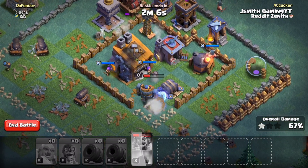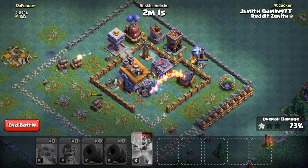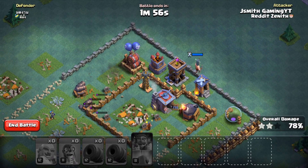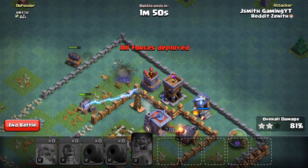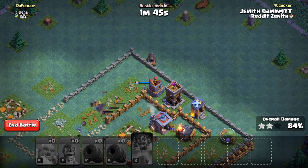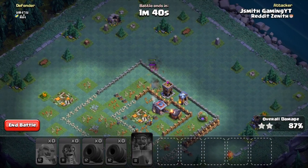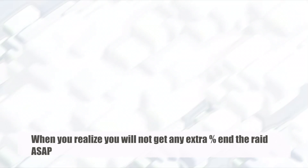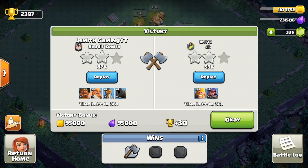The battle machine is just going on a tour — not really sure what it's doing — but the Builder Hall is about to go down. This is at least a two-star, which is awesome. I doubt it'll be a three-star because there are so many defenses left, but going against a BH8 that wasn't that rushed, I really can't complain. We end at 87% — not a three-star, but not bad for a Builder Hall 8. That is a W.